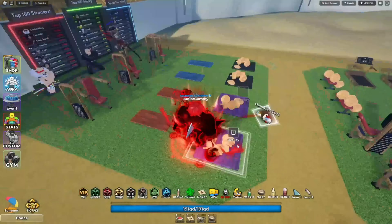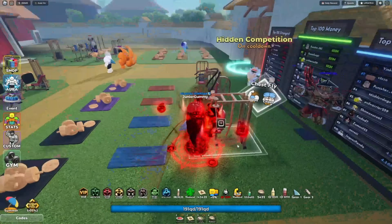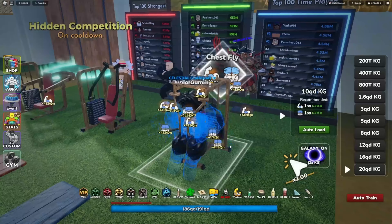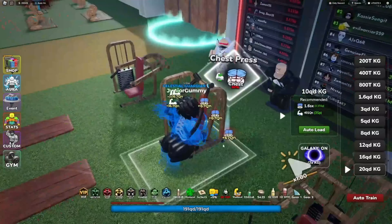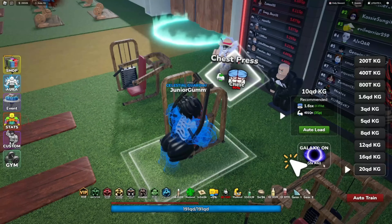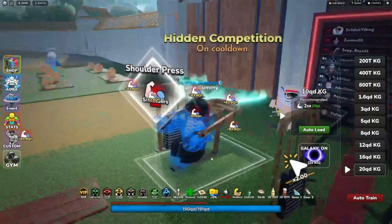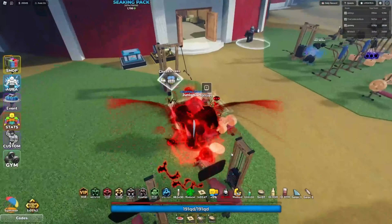I didn't even notice they added more machines. There's a Chest Fly machine - 50% chest, 50% biceps - which is really cool. There's also the Outsider, a chest press at 80% chest and 20% triceps. There's a new galaxy weight toggle option that's automatically off. And there's another new shoulder press that's 100% shoulders.